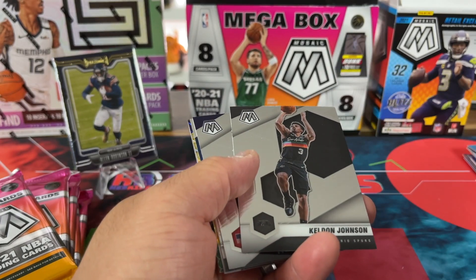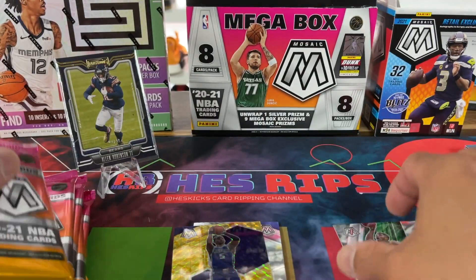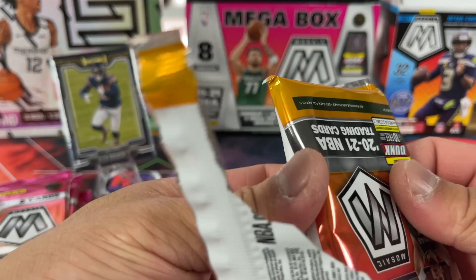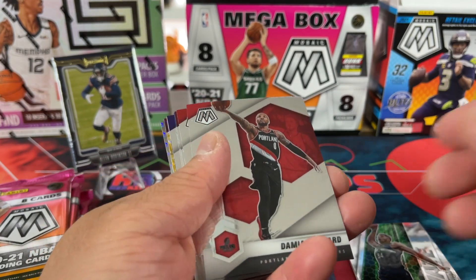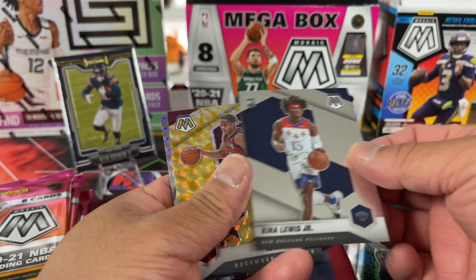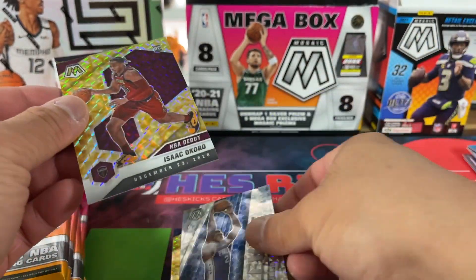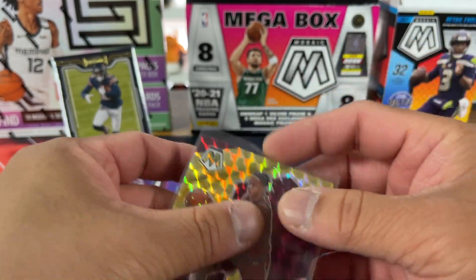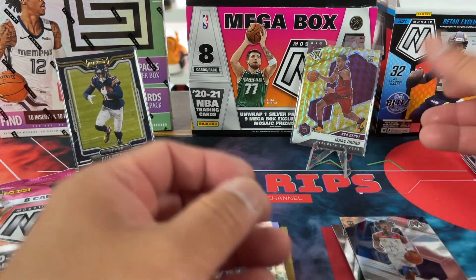Let's see what we get this time around. There's a Curry, a Wiseman base, De'Aaron Fox, and a Giannis. Eight packs per Megabox on this side. In my opinion these are a good buy — price point is around $65-$68 or so a box if you buy them in a lot. There's an Okoro debut — nice look. And a Joel Embiid right here in the True Mosaic.